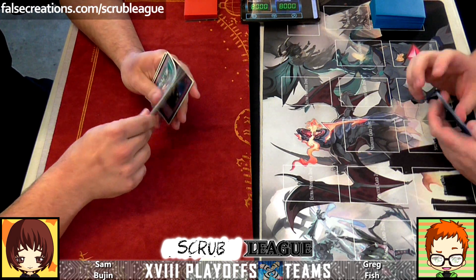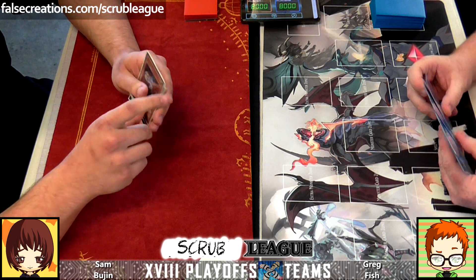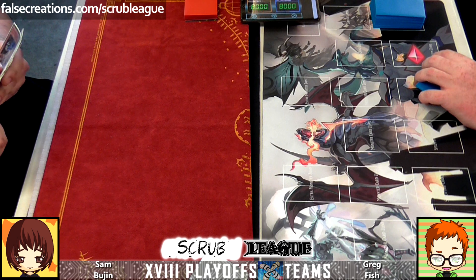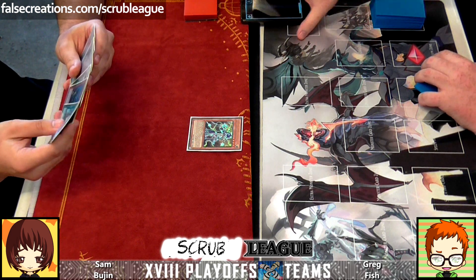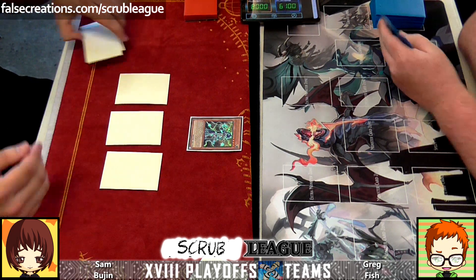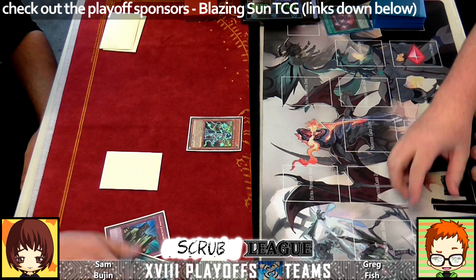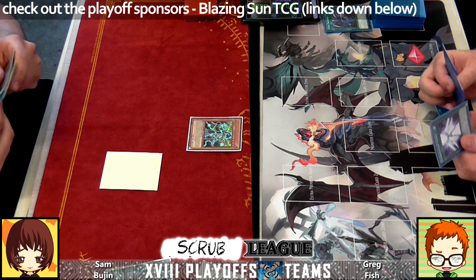Greg's going first again — set a back row. Is this the first brick of the day for Greg? I'm not sure. You've got about four minutes. Four minutes and we've got a pile of bricks — what's going to happen? Mikazuchi — which is 1900. He's got three back row. Sam is going to use Twin Twisters. I drew the worst thing in first half. What did we hit? Lance — I think Judgment is pretty good. Yeah, Judgment is pretty good.